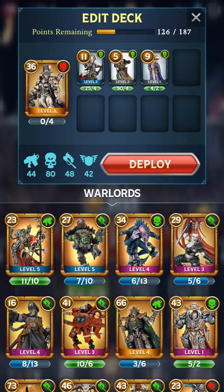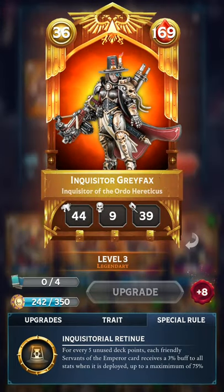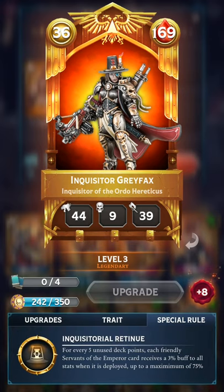With this deck, I actually get to have, for the first time, maximum efficiency for Grafax, and I'm quite happy with it. I have more than 125 free points available. Those 125 unused deck points translate into 25 times 3% buff, meaning each of our cards will have a 75% boost to their attacks and wounds. With a level 3 Grafax, this will be quite a strong addition.